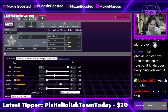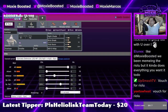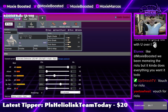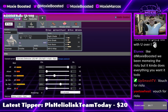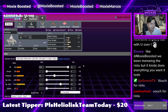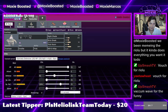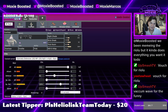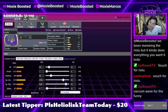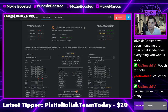We've been memeing the Riolu, but it kind of does everything you want it to do. What does it do? It has Coaching, it has Copycat Trick Room. I don't know if I want to run Riolu - I'm a big Riolu hater. I'm a big hater of the small child fighting type. I don't find him to be good. I'm gonna stick with Dusclops. If this doesn't work at all, we'll switch to Riolu and try a second build tomorrow.